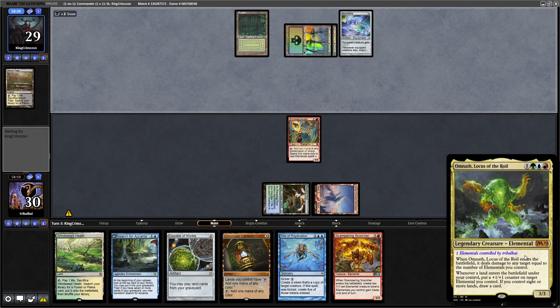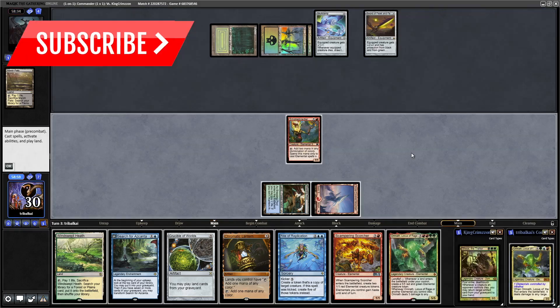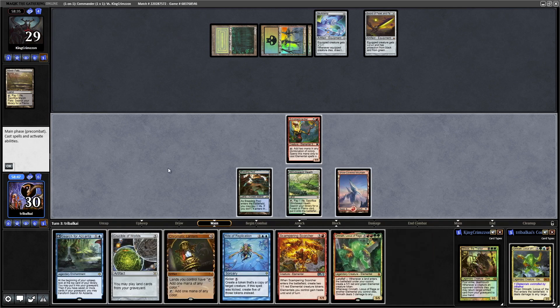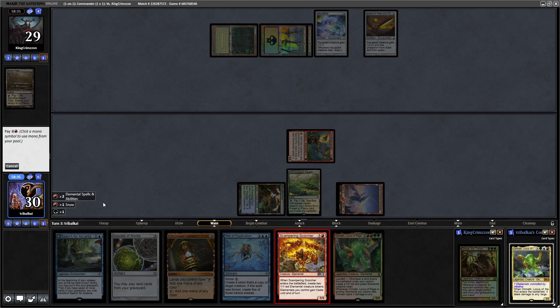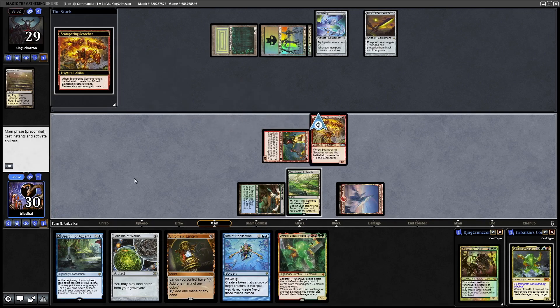Whenever a land enters under our control, we can put a +1/+1 counter on an Elemental we control, and if we have 8 or more lands we draw a card. It's a 3/3 for 4 mana in Temur. Nice Sword of Feast and Famine — they've got one hell of a hand. Omnath Locus of Rage would be really good to ramp up to. Let's play out the Windswept Heath and get down the Scampering Scorcher to get our Elemental count up.